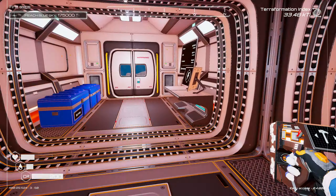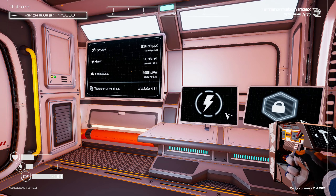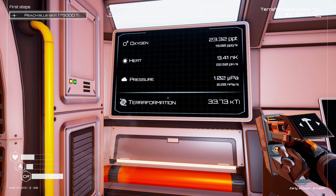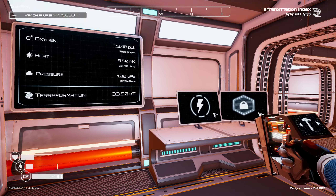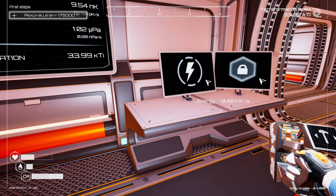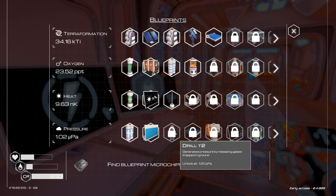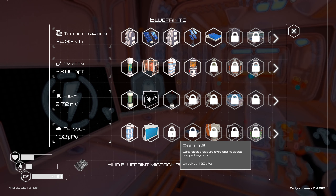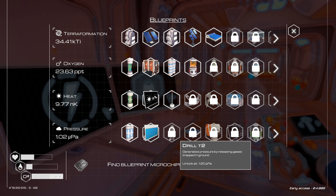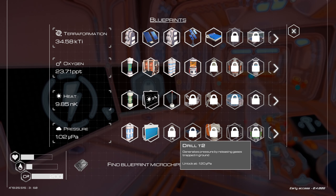Tier two heater — awesome. How much energy do we have? About 18. So what we're really waiting for — let's see — tier two drill would be really nice, that's coming up pretty close. So maybe we can wait for that and then build a bunch of tier two drills.